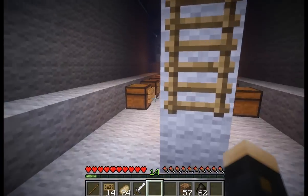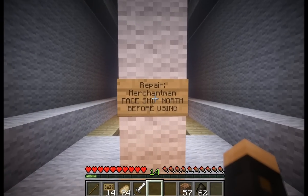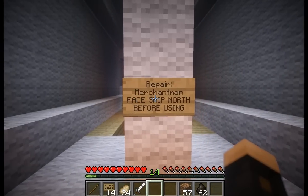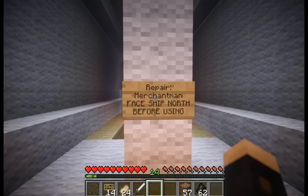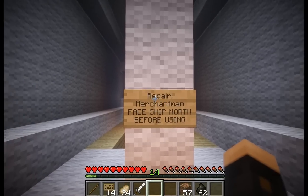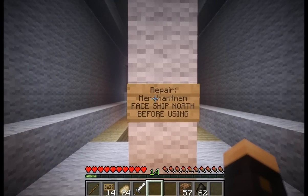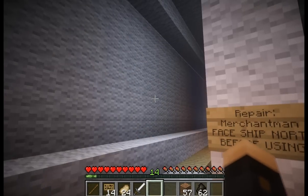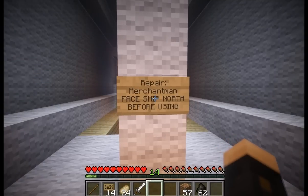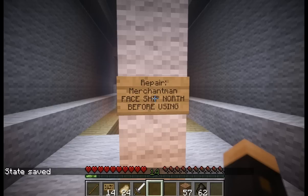Another thing to show you is the repair feature. I have this repair sign - in this case it's in the middle of the merchantman - and it says 'repair merchantman, face ship north before using.' If I had more than one merchantman I would change this sign to say 'repair: merchantman one,' 'merchantman two,' etc., especially if those merchantmans have slightly different configurations, like if I added guns on the side of one. That gives you a way to differentiate different repair states. You start by left clicking on the repair sign, and it says 'state saved' - meaning it has remembered what the airship looked like at this point in time.